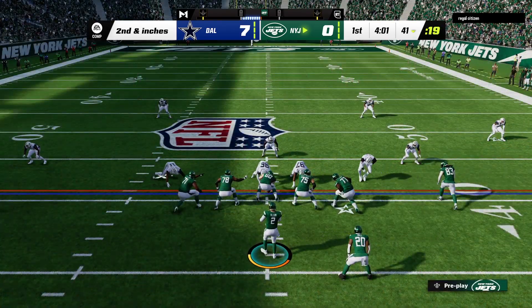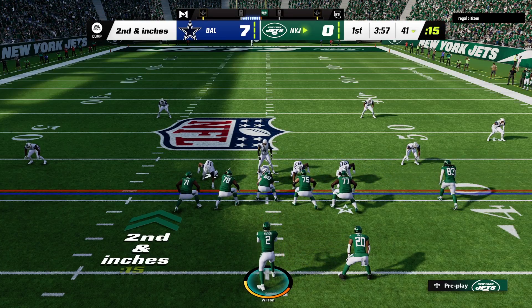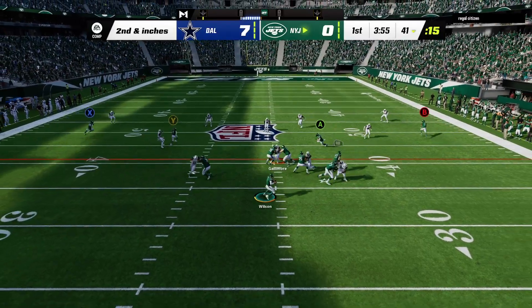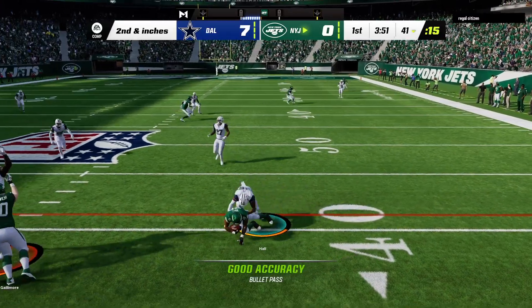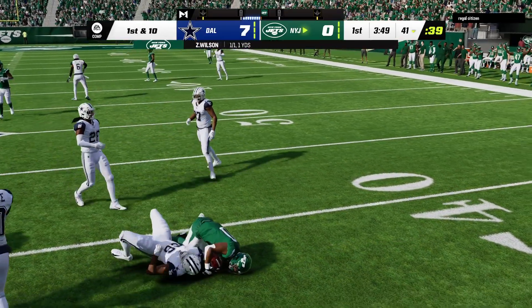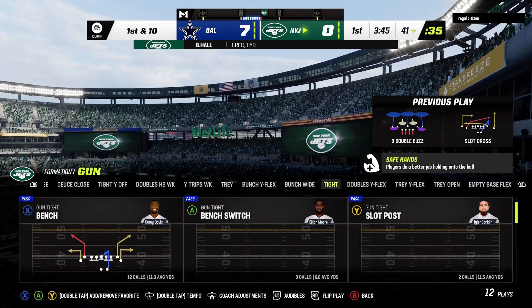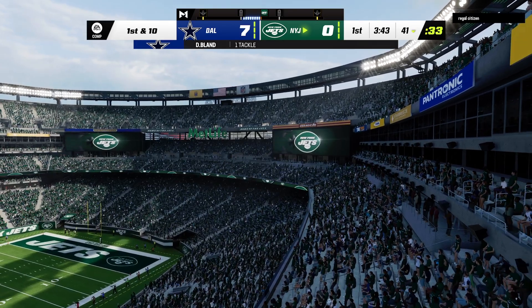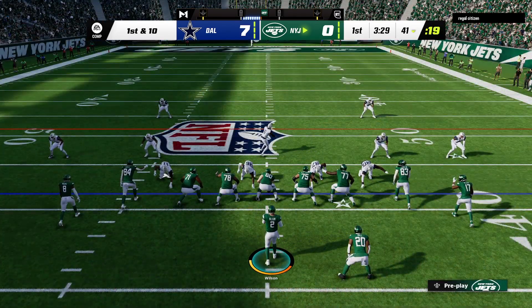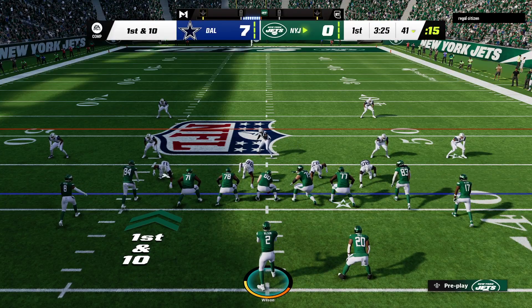A good gain on first has them set up with second and just a couple of inches now from the 29. Here's Wilson. This pass out wide to Hall — early a gain of a yard, but that's all they needed. Smart play, too. Didn't force it downfield when he didn't have it. Just checked it down, let him get the first down, and that's exactly what he did.